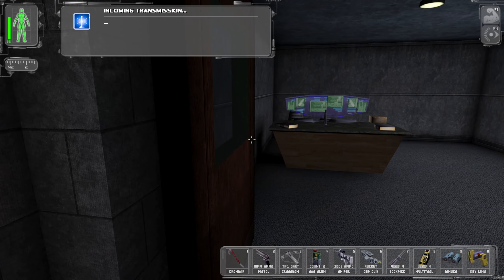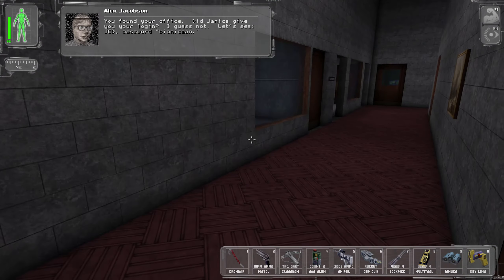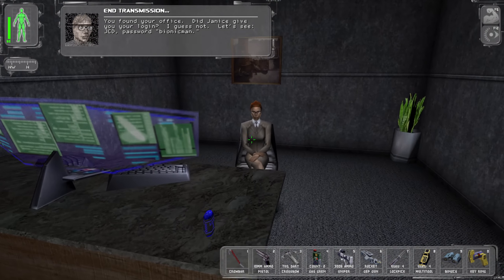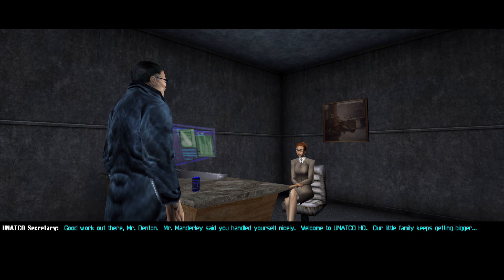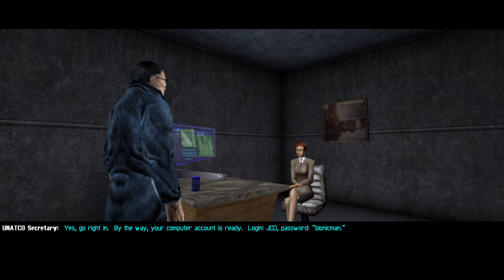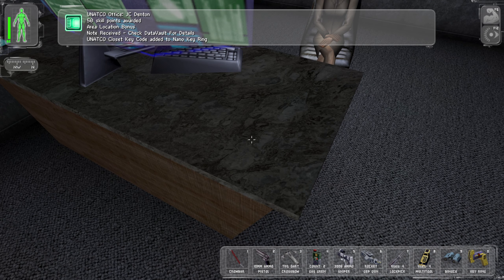This is our office. You found your office. Did Janice give you your login? I guess not. JC, the password: bionic man. Good work out there, Mr. Denton. Mr. Manderley said you handled yourself nicely. Welcome to UNATCO HQ. Our little family keeps getting bigger. Is Mr. Manderley available? Yes, go right in. By the way, your computer account is ready. Log in JCD, password bionic man. Alex already told me. Thanks. Yoink. Closet key. All right.